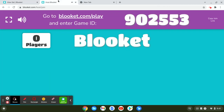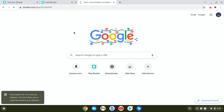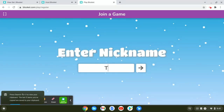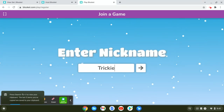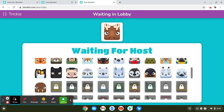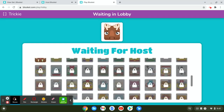I already have it in this tab, and we are going to go to blookit.com/play, and then type in that code. I'm just going to copy the game link, and now we have that in. We're just going to join that, and as you can see, I have none of the ones that are unlocked that you have to get from crates.